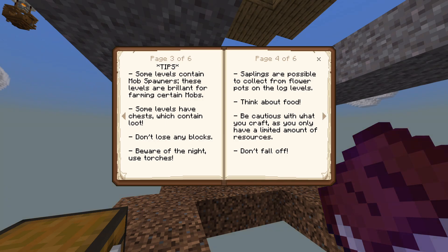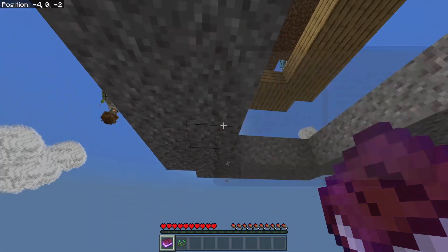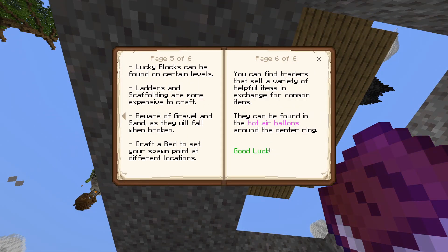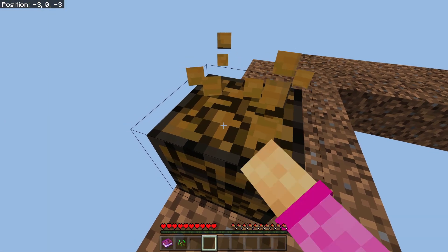Reading through the tips: some levels contain mob spawners, great for farming. Some levels have chests with loot. Beware of the night and use torches. You can collect items from flower pots on log levels. Think about food. Be cautious crafting since resources are limited. Don't fall off. Lucky blocks can be found on certain levels. Ladders and scaffolding are expensive to craft. Watch out for gravel and sand — they'll fall when broken. Also, traders can be found in hot air balloons around the center ring. That's a cool new feature compared to the first version!